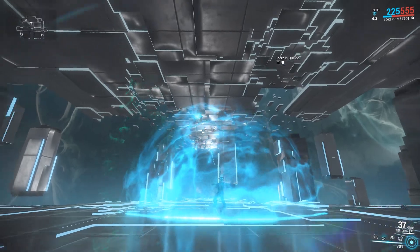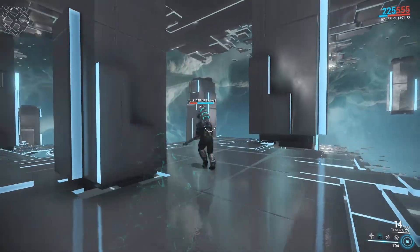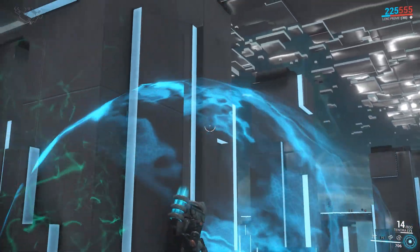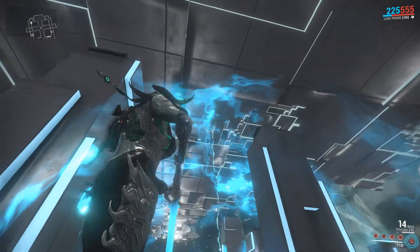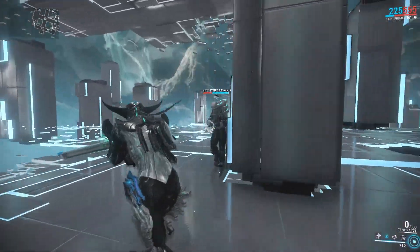Nullifiers have finally received their changes showcased in previous dev streams. Nullifier backpacks are now equipped with projector drones which get deployed over their heads. These drones create the nullifier bubbles and determine whether the bubble should grow or shrink. If the projector drone is killed, the nullifier bubble will be removed from that nullifier's arsenal.